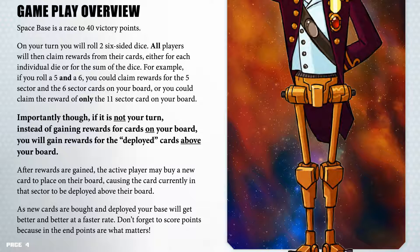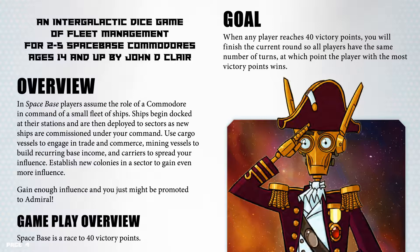After rewards are gained, the active player may buy a new card to place on their board, causing the card currently in that sector to be deployed above their board. As new cards are bought and deployed, your base will get better and better at a faster rate. Don't forget to score points, because in the end points are what matters.